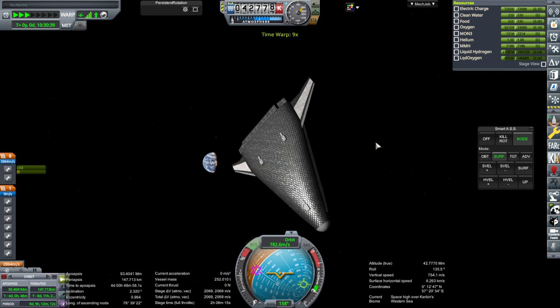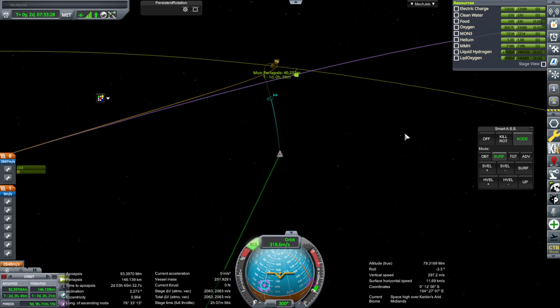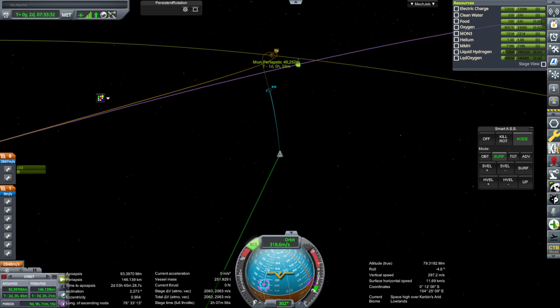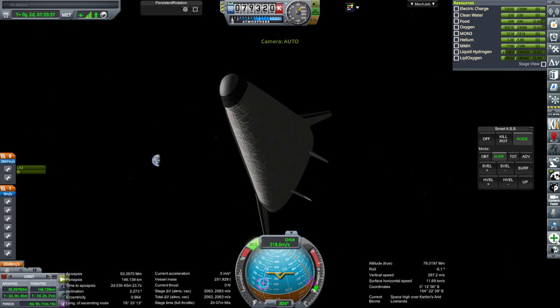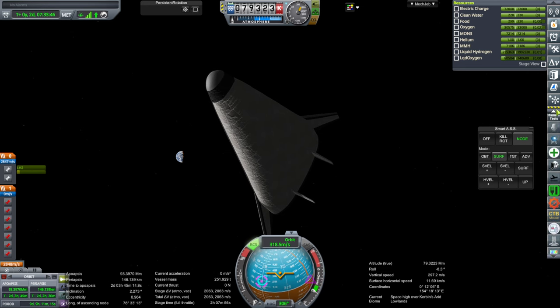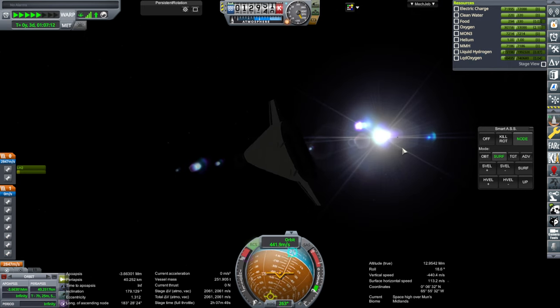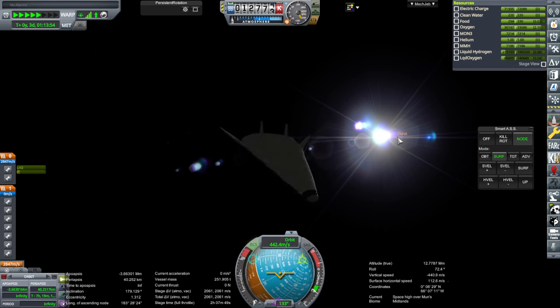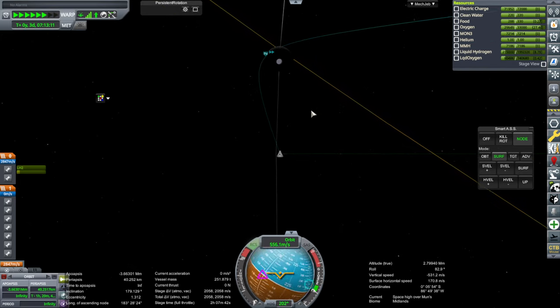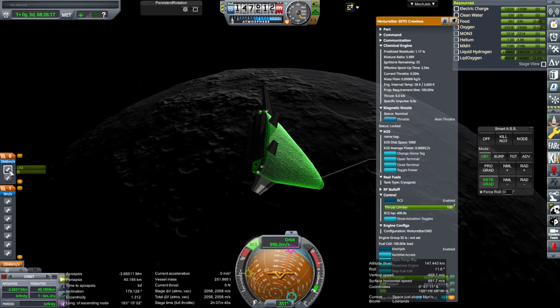Kerbin still looks like a decent size out here. A rad storm of nominal magnitude just hit Kerbin, affecting the Kerbals. I don't even know what BED is. Kerbalism will give me a percentage — I need a percentage of how much BED they can have. I have a feeling that sun flare is hiding the moon in there somewhere. The moon is all dark on this side.